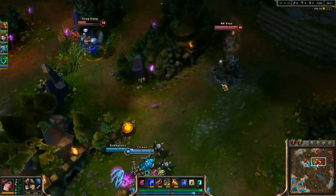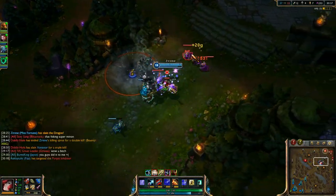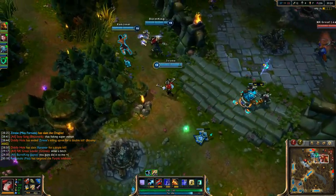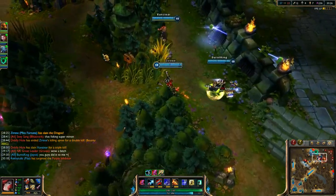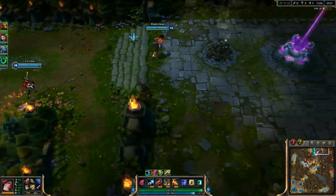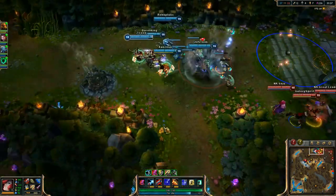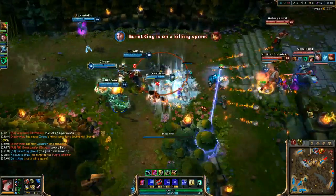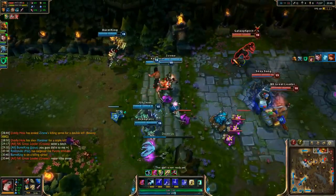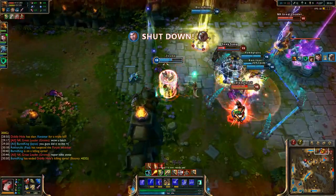Just gonna clear everything out. Gonna zone him off that way — Blitz tries to come through there, he's going to die, so he just goes off to the side. I'm actually going to keep my distance from Annie. I know she doesn't have Flash anymore. I still have Barrier. Would love to keep tabs on that Rengar though. Annie ran up and got decimated there. I'm going to get jumped on by this Rengar, but not enough to make a difference.